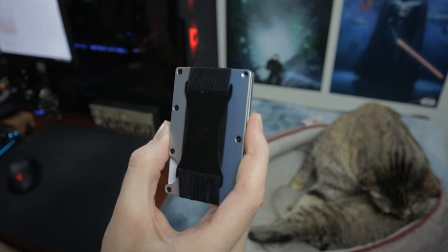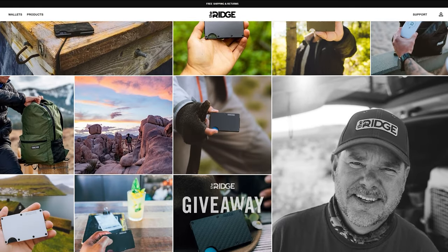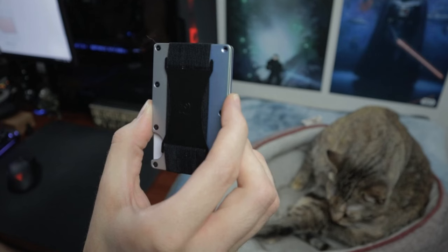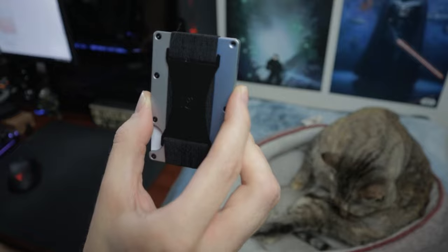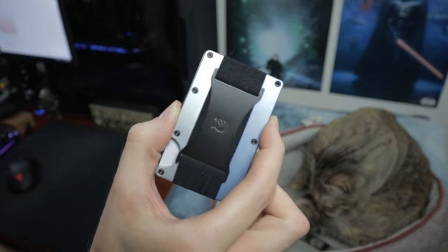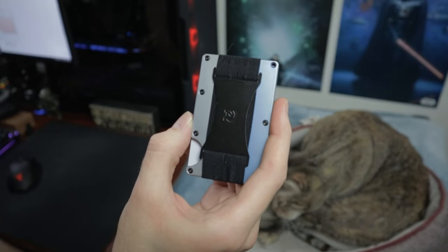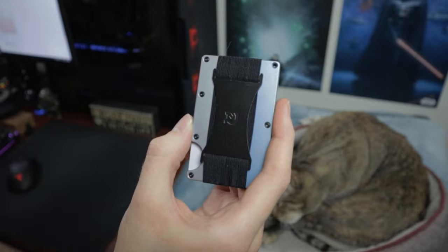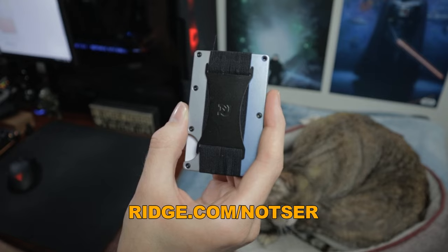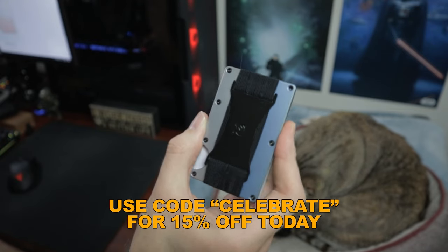The Ridge was launched on Kickstarter eight years ago. They offer 15% off the entire store between March 14th and March 23rd. They've completely redone the design since the original Kickstarter — four new materials, dozens of new colors, and a much nicer logo. Get 15% off today with free worldwide shipping and returns by going to ridge.com/Notzer and use code CELEBRATE. The link is in the video description.